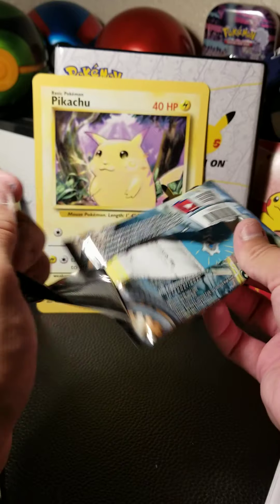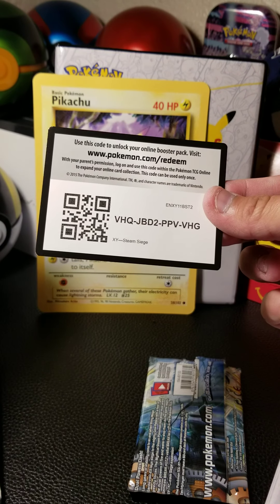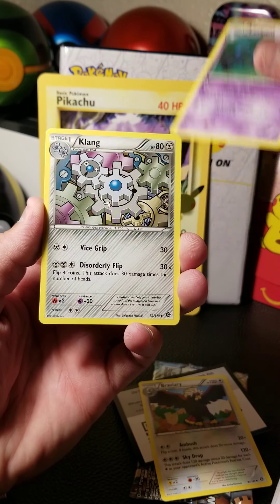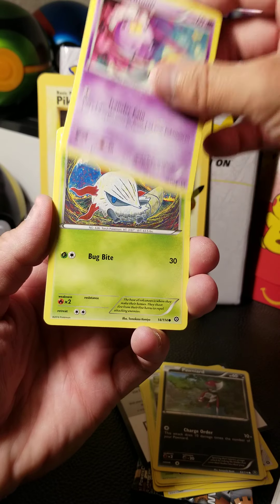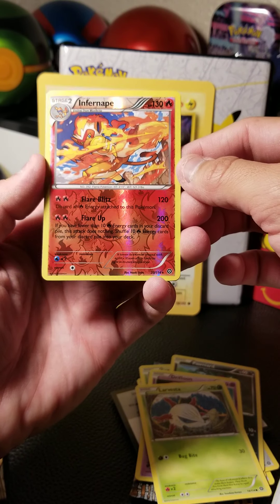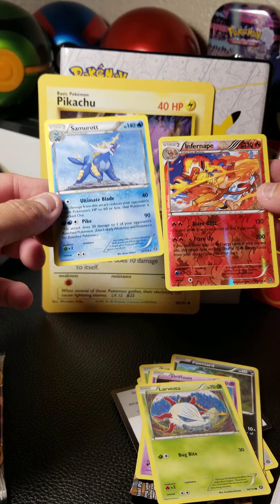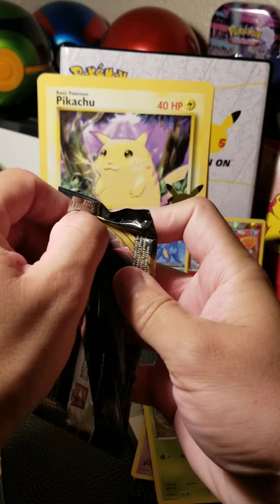This thing just disintegrated — there we go, Steam Siege code card for somebody. Let's see what we got: Braviary, Lampent, Clang, Clink, Pawniard, Drifloon, Larvesta. Our next card — that's pretty nice, a reverse holo Infernape! That's cool, been a nice run of reverse rares. And our rare on the end we've got a Samurai, so we've got two of the big boys from the starters of this set.